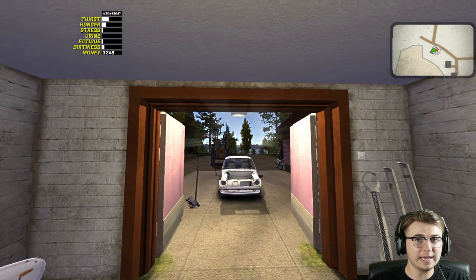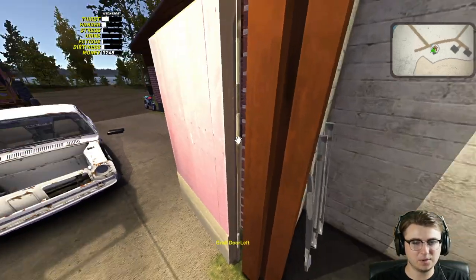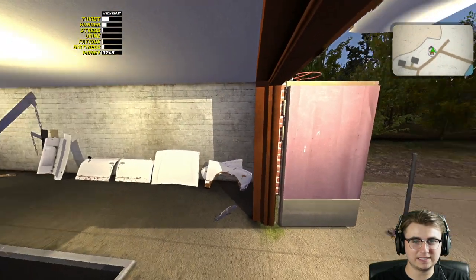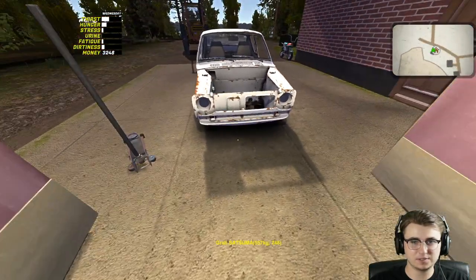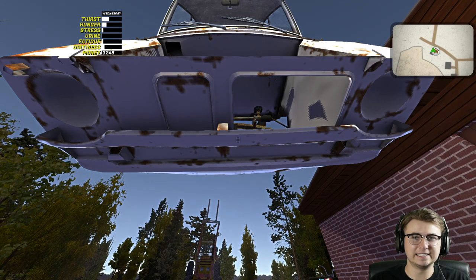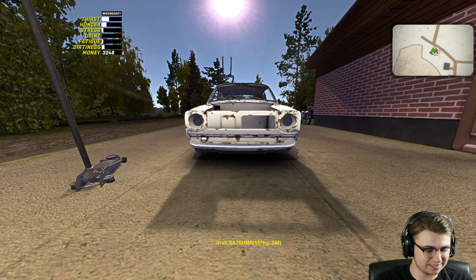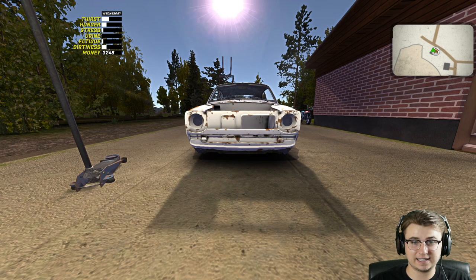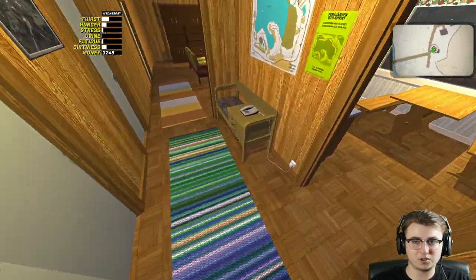So I'm gonna enable it, click Ctrl+P again, and now we should be able to pick up literally everything - other than like our house. It kind of looks like maybe we can actually move the entire house, so we have to be really careful with this thing. What's really cool is we can actually pick up our entire car now, which kind of reminds me of Farming Simulator - there's a similar mod for that.